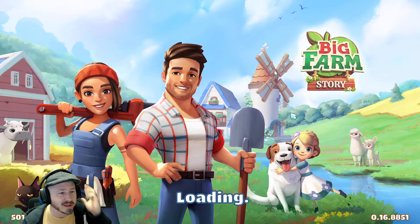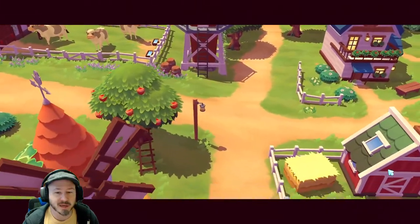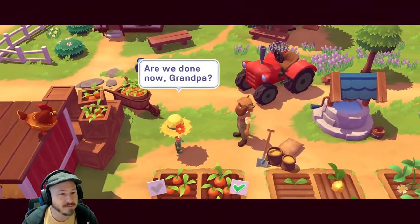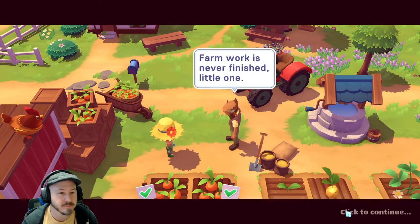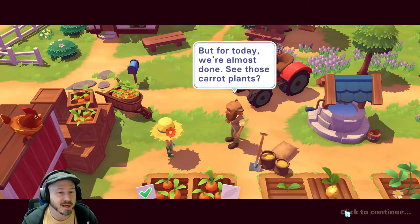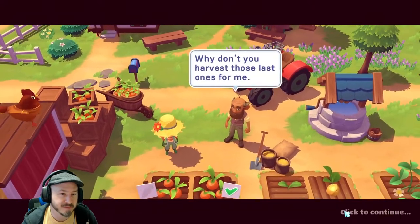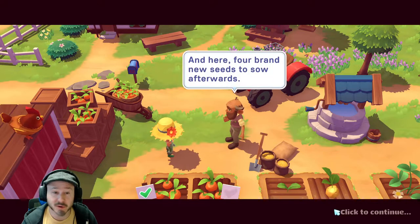I like a good casual game every now and then — it's fun to just get into a nice simple game to pass the time. The game starts with a grandfather and grandchild on the farm. The grandpa says farm work is never finished, but for today they're almost done — he wants the child to harvest those last carrot plants, and it looks like a tutorial is coming.